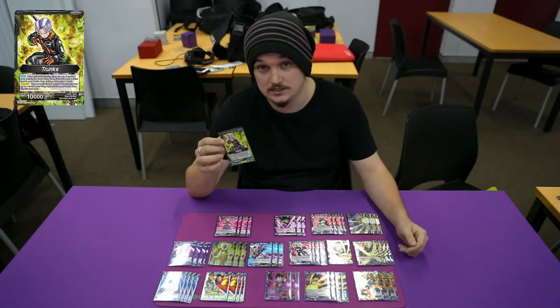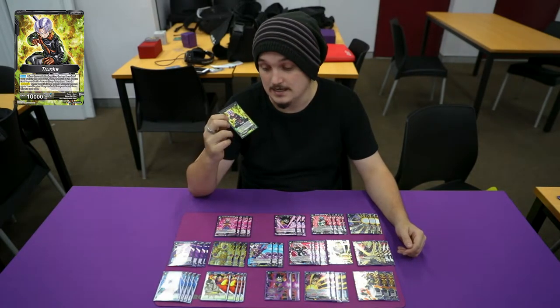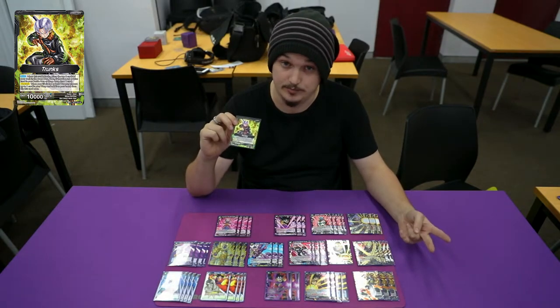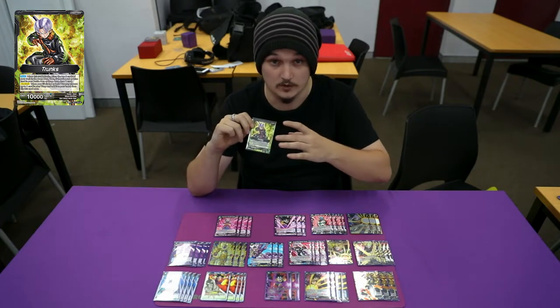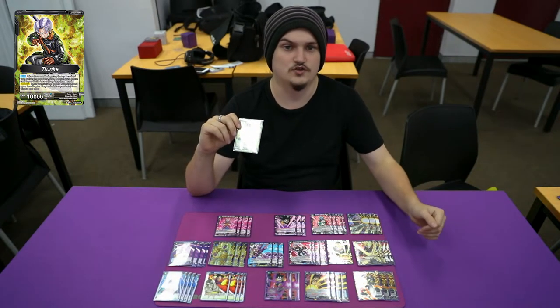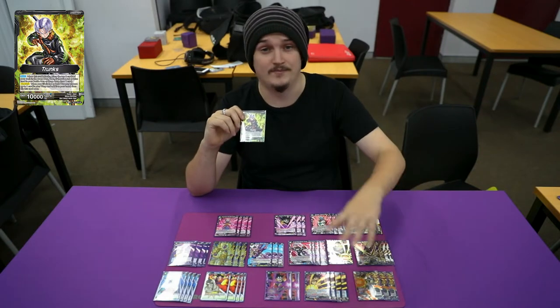So if you don't know Black Trunks, on this side when you attack, mill the top two of your deck. If there's a blue in your drop — not if you just milled it, but if there's a blue in your drop — you get to draw a card. So it's really strong, setting up all your warp potential.